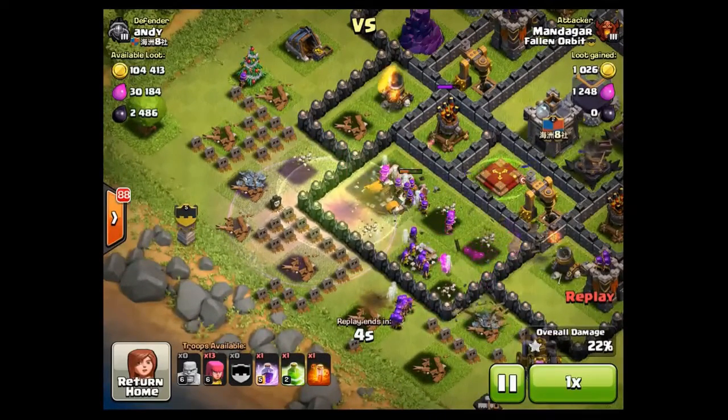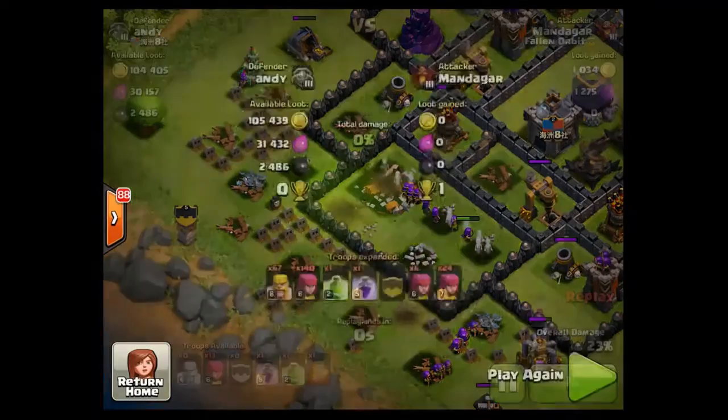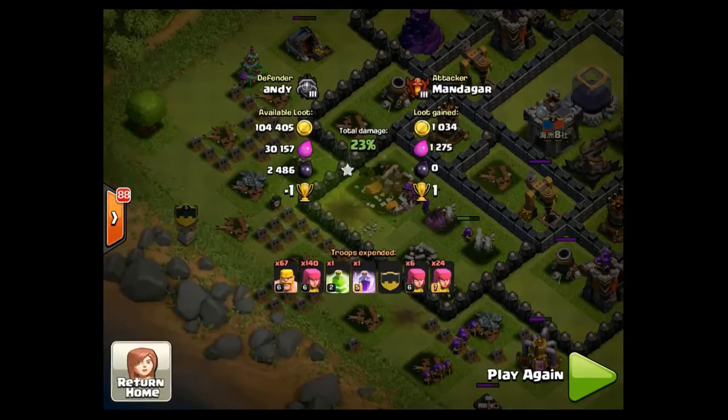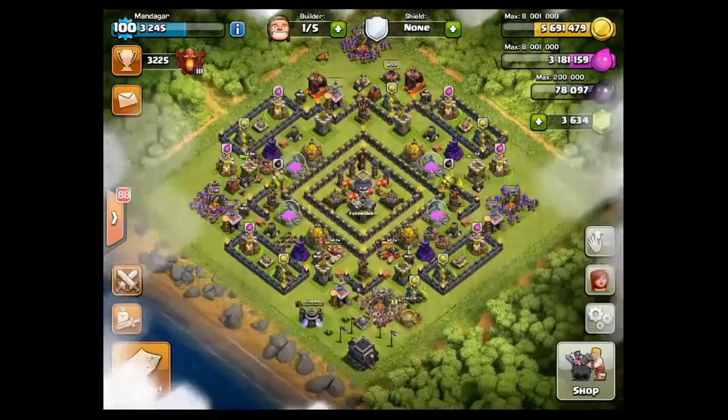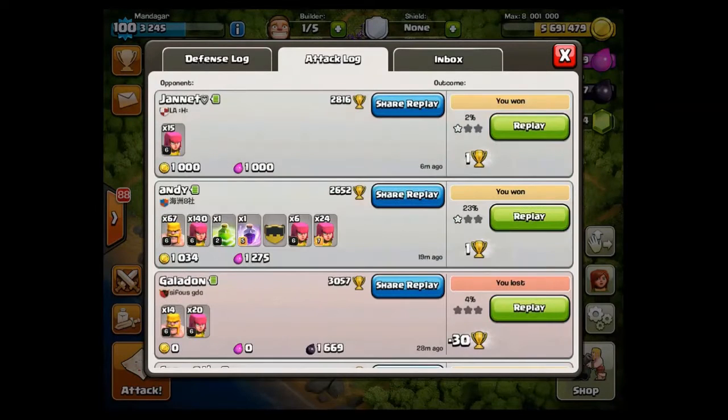I'll show you the attack log after this raid is done, and I'll also show another raid I found — it's probably the best raid I've ever seen in all my time playing Clash of Clans. It was offering 800-something thousand gold, 700-something thousand elixir, and more than 5,000 DE. Unfortunately I only had half an army, but I'll put it at the end so you can see for yourself.